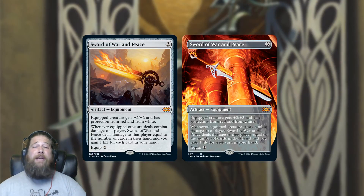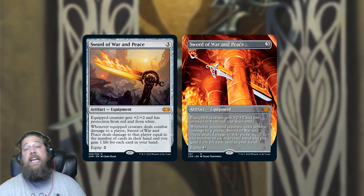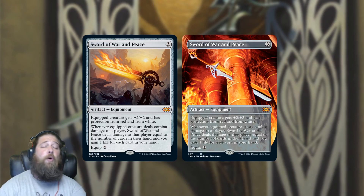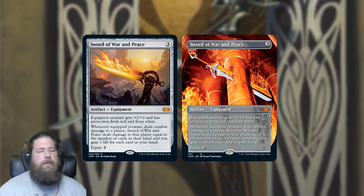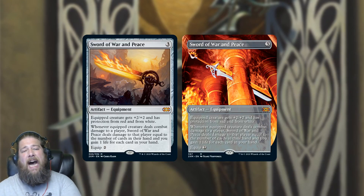Speaking of mythic reprints, we also got Sword of War and Peace — again with a box topper version. It gives a creature +2/+2 and protection from red and white. When it deals damage, you get to hit your opponent for damage equal to the cards they have in hand, and gain life equal to the cards you have in hand. Sword of War and Peace is kind of a medium sword — it's only around $20, so still worth more than the price of a pack, but not a high-end sword.